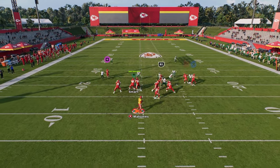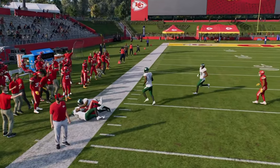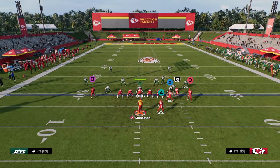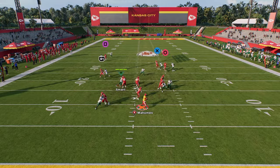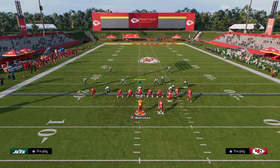Our first read is the fade on the left side, but really what we're looking for is this post route — you can hot route this — as it gets consistent separation against man-to-man coverage and forces the opponent to user the route. If they are usering it, look for the drag route coming across the middle. If that's not open, the tight end in-route is normally going to be available.